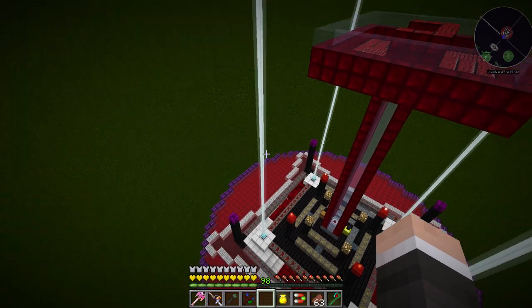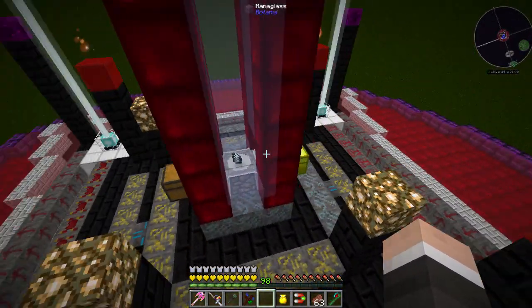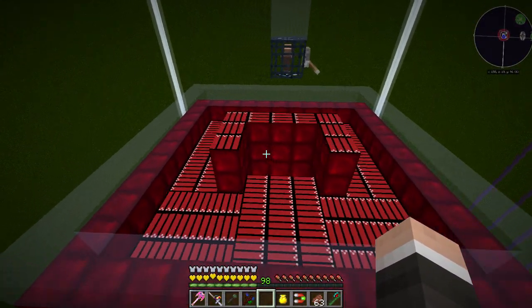Hey guys, welcome back to HermitCraft FTB Infinity. Last time I was working on this tier 6 spawner, and I did a little bit of redoing with it. So this spawner is fully upgraded now. It's sitting higher up so that when they land they're at one hit. You'll see they spawn much faster, fall down faster, so you can see it clears out pretty quick so that we get the full spawn from the spawner.